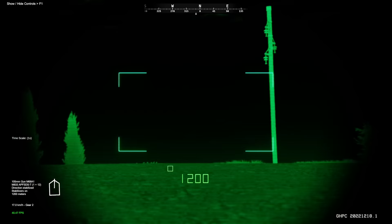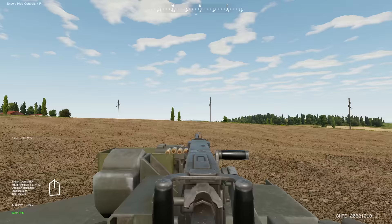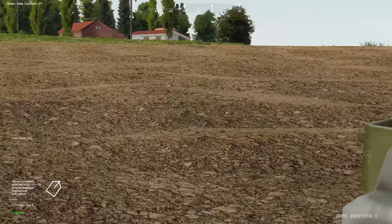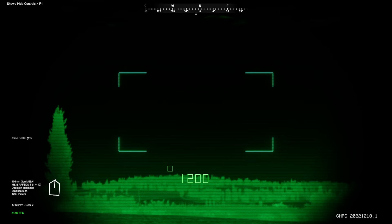Let's go to our sights. Switch to thermals. APFSDS is loaded up — should be good for taking out any enemy armor on the other side of this hill. There's a little farm here as well which we could use for cover, but I'm not going to do that. Move up to this hill.